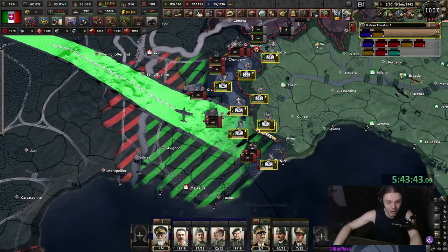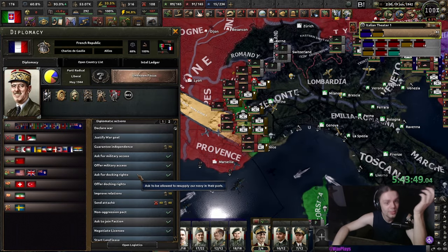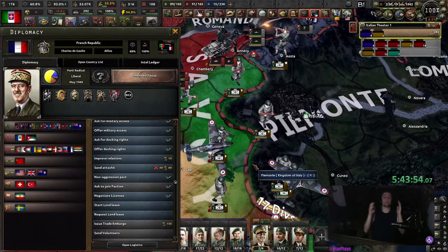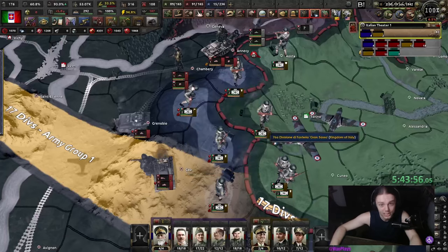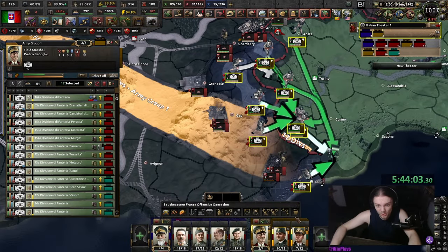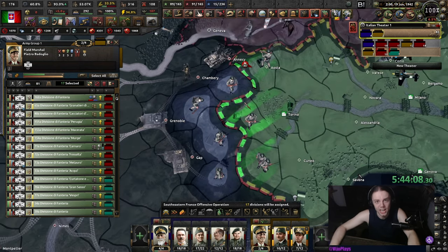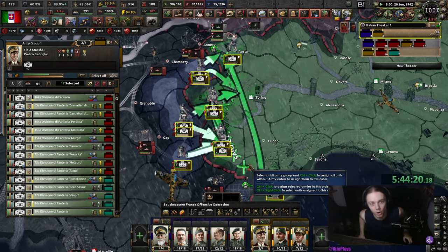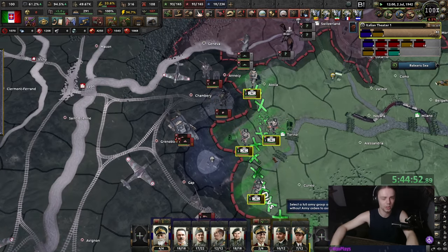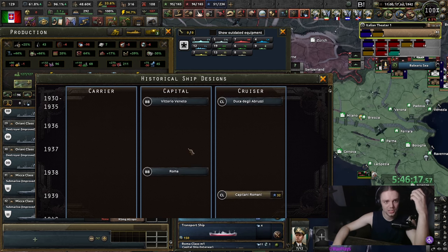This is bullshit — why did this suddenly flip to France? I didn't even give you military access, we're not in the same faction. Why does France own this now? We lost our entire front line, all of our entrenchment, our entire units lost all their org — they're attritioning right now. What is this bullshit? The Germans aren't pushing in here so I can't make a proper border — that's actually very smart of them. These are our historical ship designs.